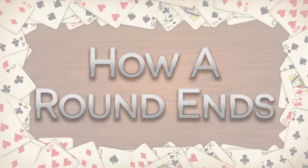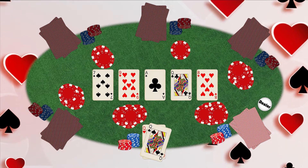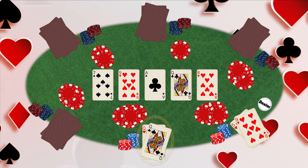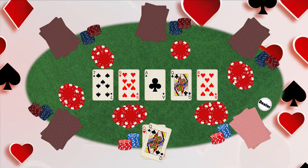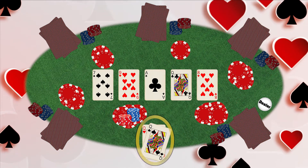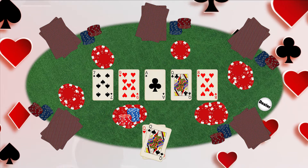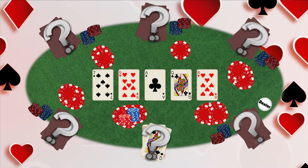A round of Texas Hold'em can end in two different ways. Firstly, the players reveal their hands after the final round of betting has completed, with all remaining players having either checked or gone all in, and the best hand is established — this is known as the showdown. Alternatively, one player bets such that everyone else chooses to fold, and the final player left who hasn't folded wins automatically. Remember that poker is as much about what card you pretend to have as the card you actually do have, and that bluffing people into folding is a viable method to win.